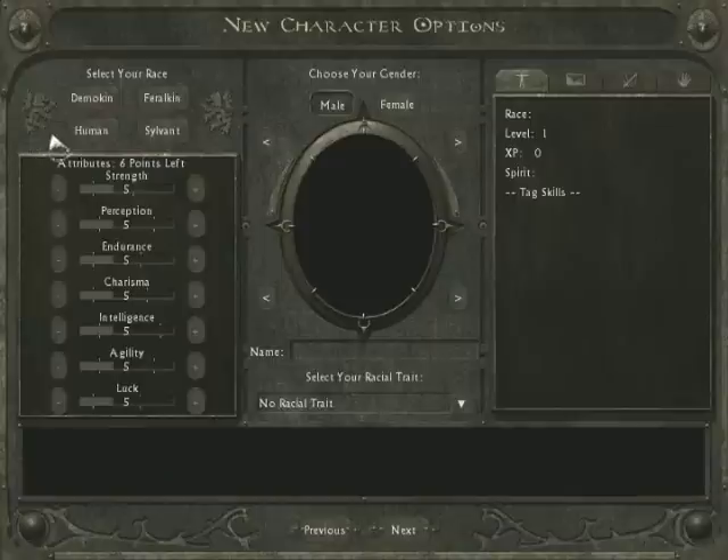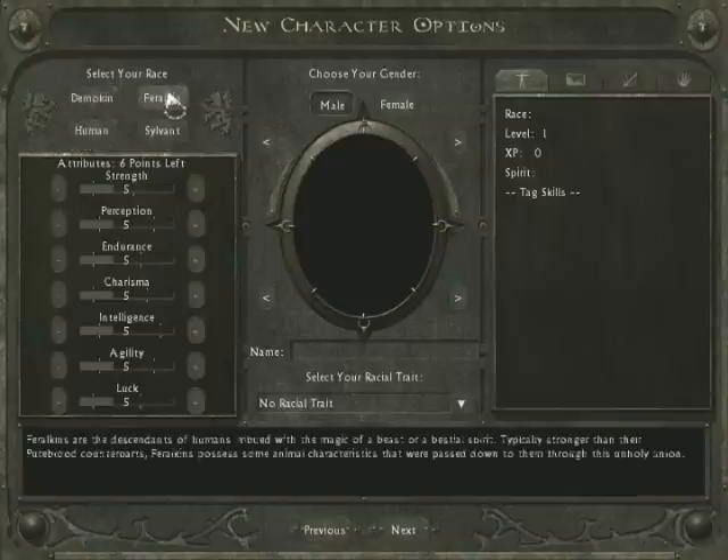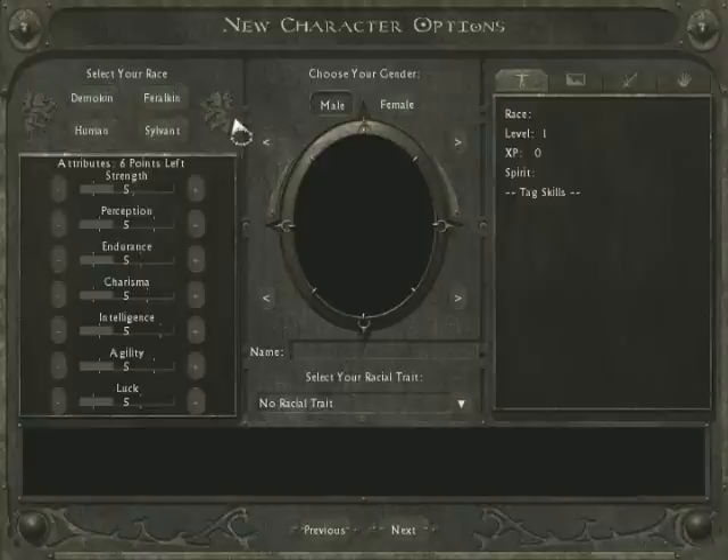There are four distinct races in this game: Human, Demonkin, Feralkin, and Silvant. You will learn a little bit about what all of those mean after the intro video and the first little bit of the game.